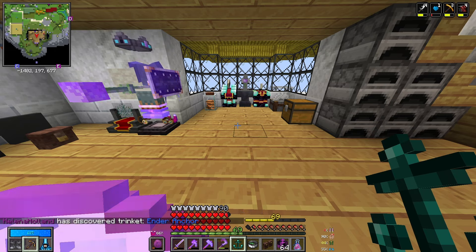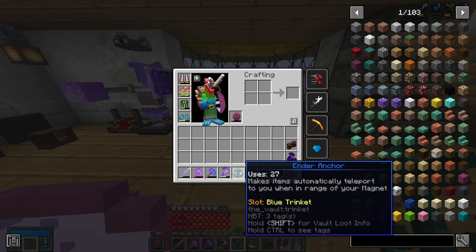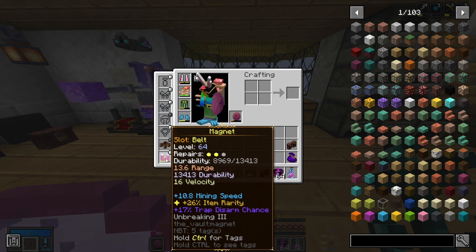Ooh — ender anchor! What does that do? It makes items automatically teleport to you when in range of your magnet. That's kind of awesome! So you don't really need to care about the velocity of your magnet, just the range — and 27 uses is a ton. That is actually really cool, and would be really useful for the overworld as well, because sometimes you end up mining some bamboo and accidentally leave some behind — this means everything would just go straight into your inventory. I am almost definitely going to use that in the overworld, and might consider using it in the vault too.